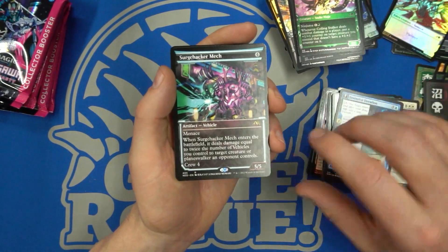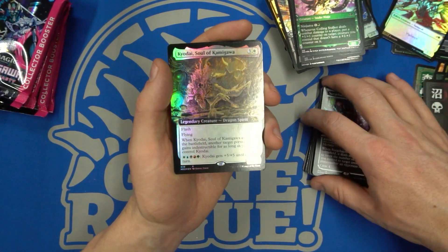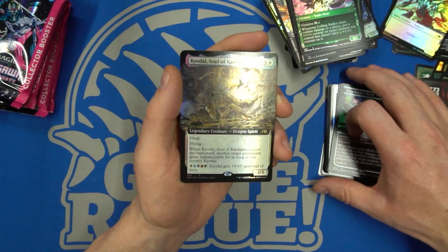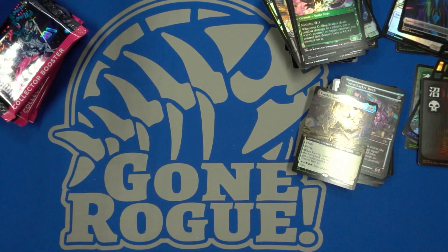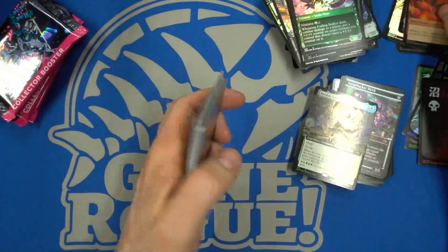The Surge-Hacker Mech. And then Codie, Vociferous Codex — Soul of Kamigawa. A nice five-color commander — when it enters the battlefield, another target permanent you control gains indestructible as long as you control Codie. And then we've got a Spirit token here. Spirits galore in this set.